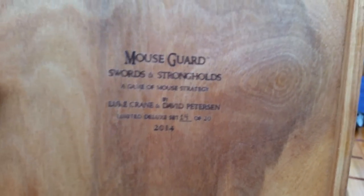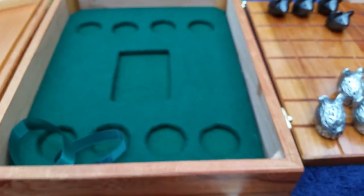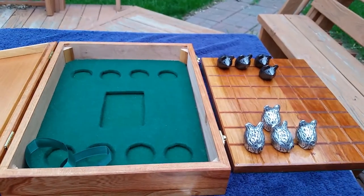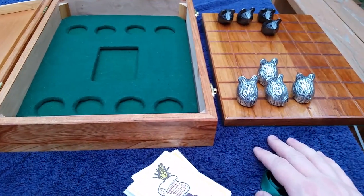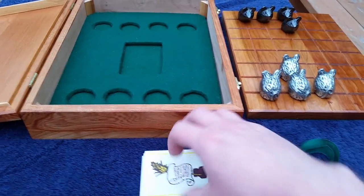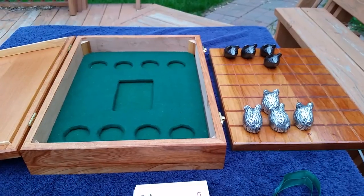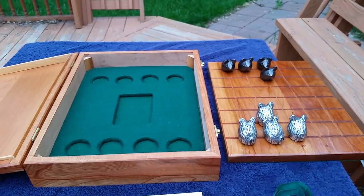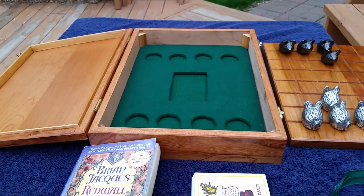And then just on the back of the box, there's my number 14 of 20. So happy to own a copy of this — this is just excellent. And as I mentioned, the standard edition of the game is still on its way, and hopefully it'll hit retail shortly after that so you can pick up a copy as well. Very simple rules — very abstract, almost chess-like in the way you move and the victory conditions associated with it. So I just thought I'd give you a quick peek at this deluxe edition of Mouse Guard's Swords and Strongholds. Maybe I'll crack this open again. Hope you enjoyed that, and until next time.